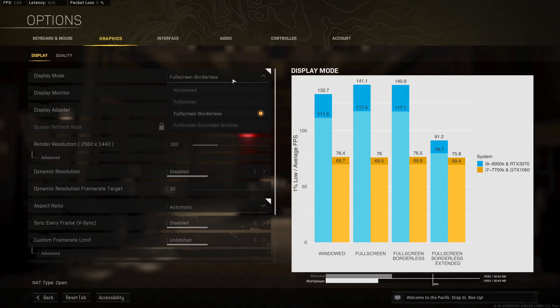I also show the averaged 1% lows, which indicate stuttering if they drop too much. Looking at results, fullscreen modes give the highest performance, with fullscreen borderless not trailing far behind on my primary PC. Windowed mode decreases performance on my primary PC, and fullscreen extended window drops performance significantly on my primary PC because I have two 1440p monitors. Many people argue that fullscreen borderless introduces more mouse input lag, so I'd stick to fullscreen whenever possible.